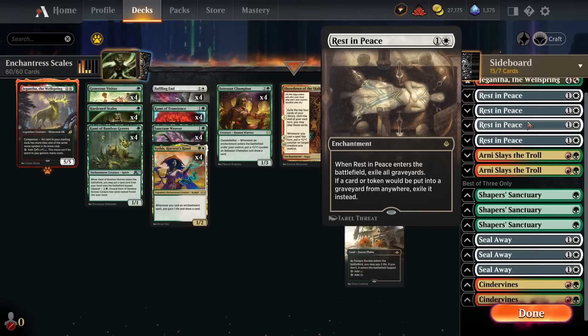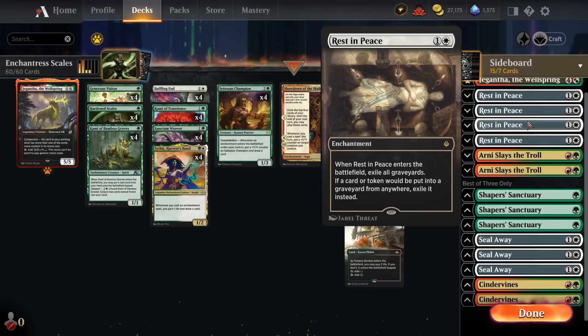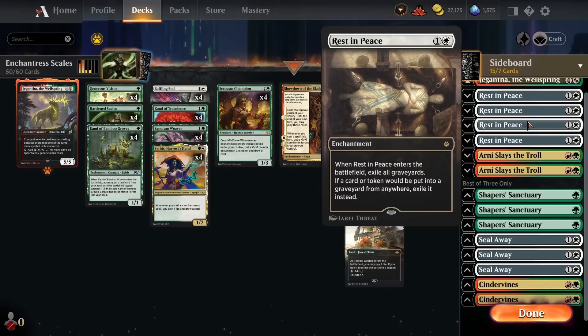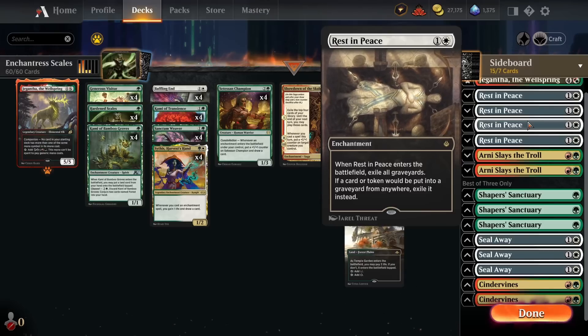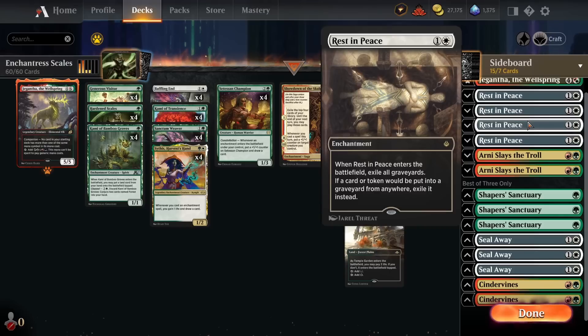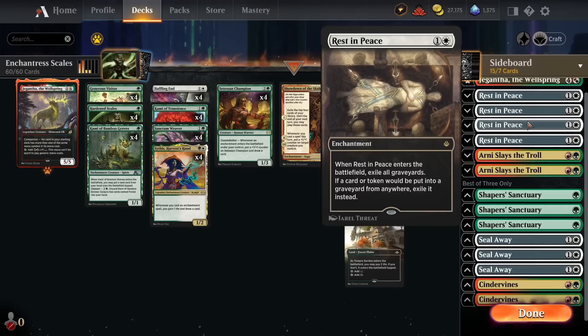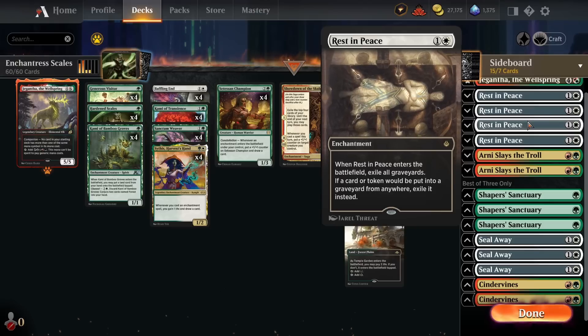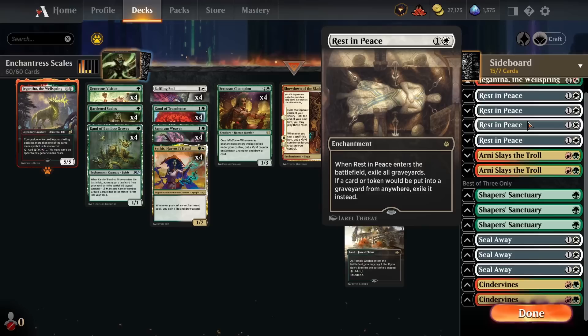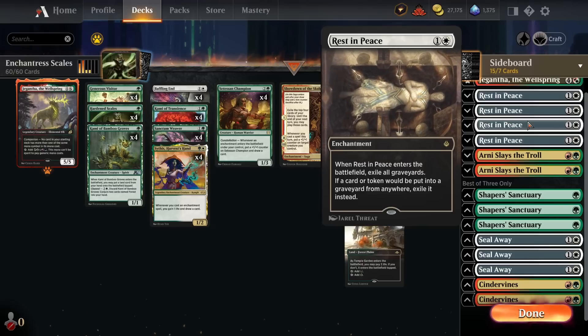Rest in Peace is specifically the best card in the Izzet Phoenix matchup — every time I draw it and resolve it, that matchup feels so much better, so I want to maximize my chance of drawing it. It's also very good against food decks — it shuts off Cat Oven and Lurus, and stops Meathook Massacre from dealing damage. It's also effective against red-black Arcanist decks and Greasefang, which has seen an uptick on the ladder. Rest in Peace is very effective against a lot of the current metagame.